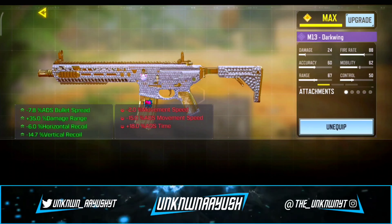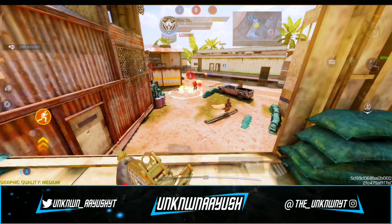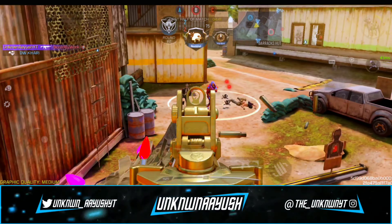Moving ahead to the second attachment, we use No Stock. This makes up for the lost movement speed, and it will have the added benefit of providing a buff to the weapon's ADS time.